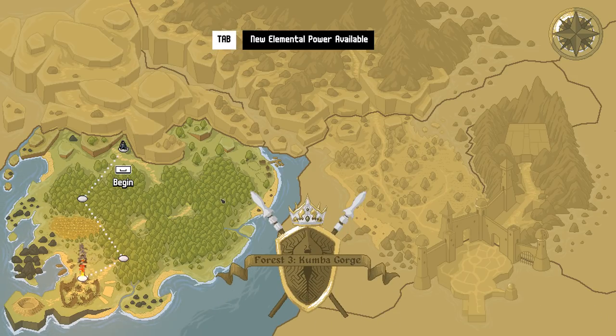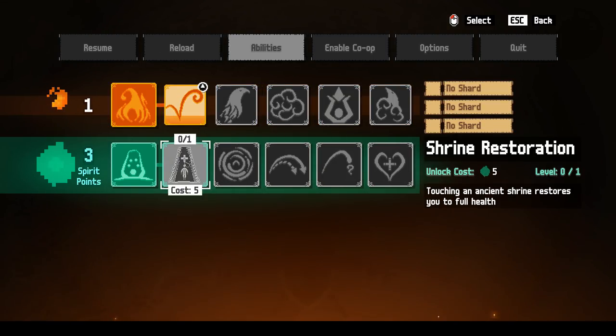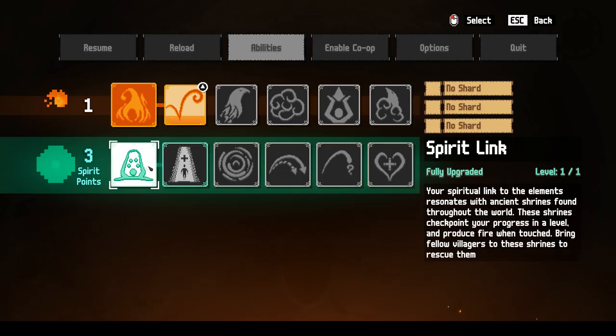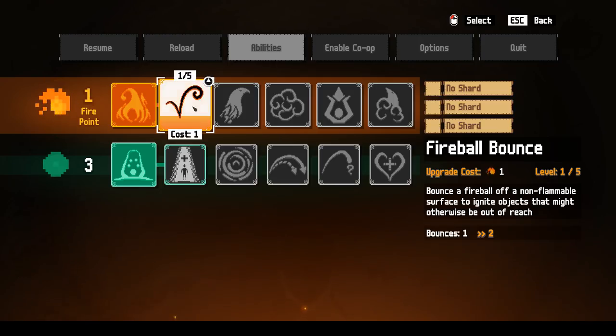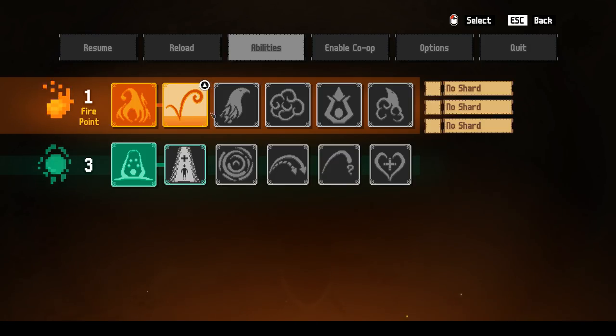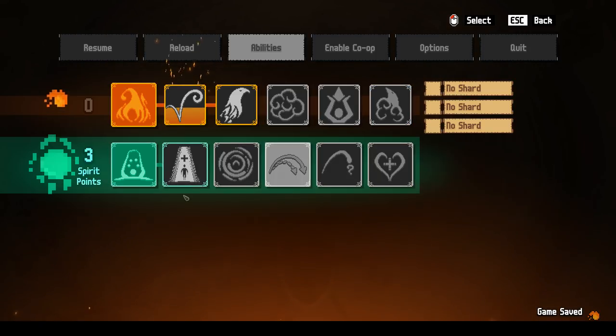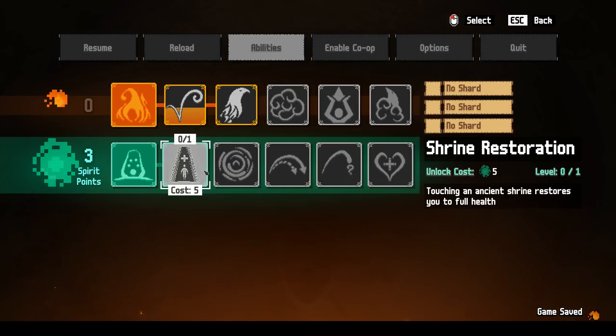New elemental power ability — we got that one. I have three spirit points into the spirit link. Shrine restoration — touch negation — shrine restores you to full health, costs five to unlock. But I can do one of these: make the fireball ability available, which is double jump while holding a fireball, consume it, rocket upward. Interesting. Anyway, I think this is probably a good place to call it a day.